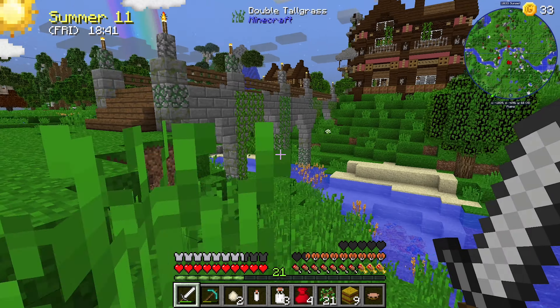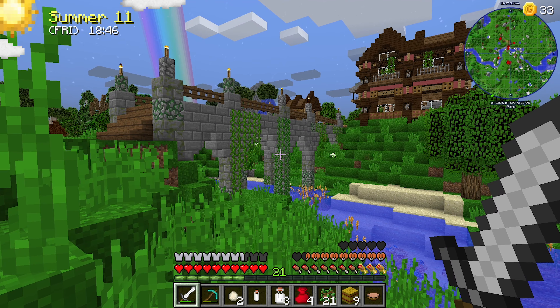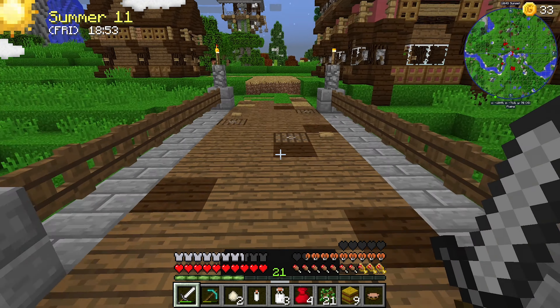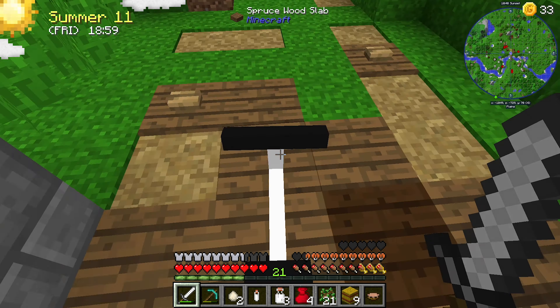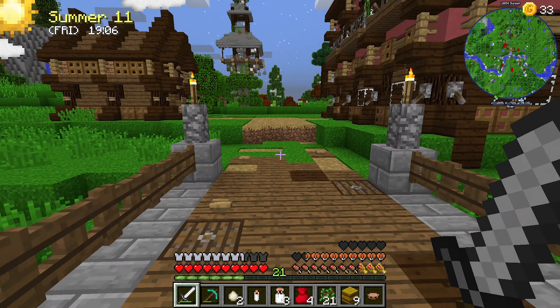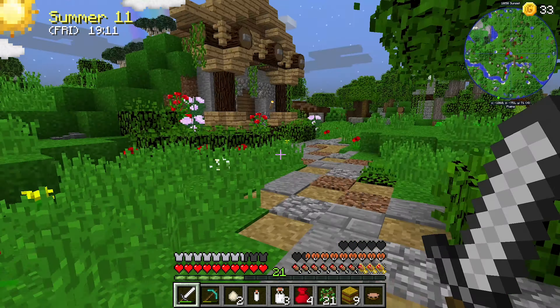So I've pretty much finished the bridge, I think, as well. I've put in the little arches, supports, some vines, mossy cobblestone, mossy stone bricks. Changed the flooring as well — put in some trap doors and some buttons and stuff. Some dark oak wood and spruce just to break it up a little bit. Gates all along the side. So it doesn't look too bad, or at least I don't think so anyway.